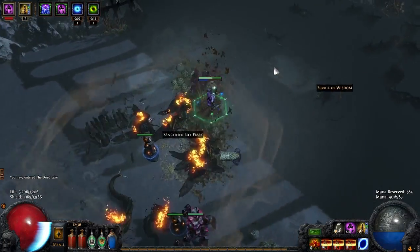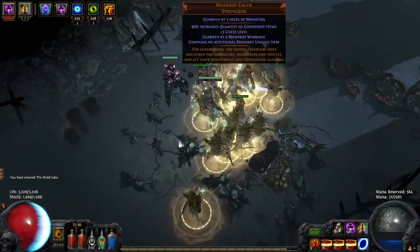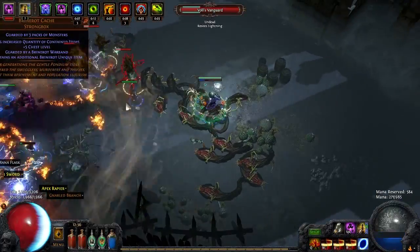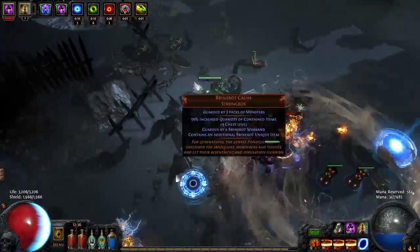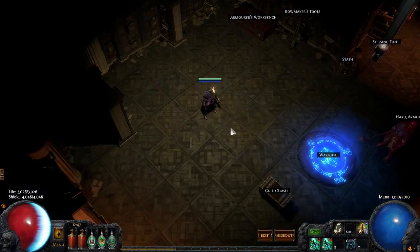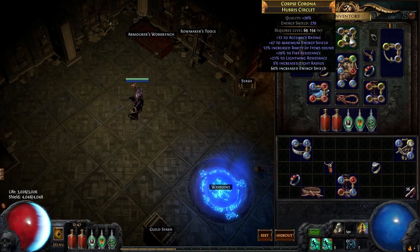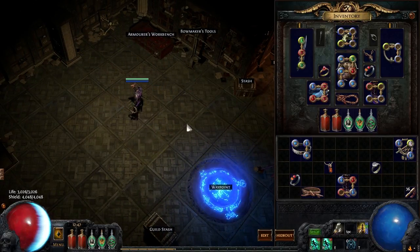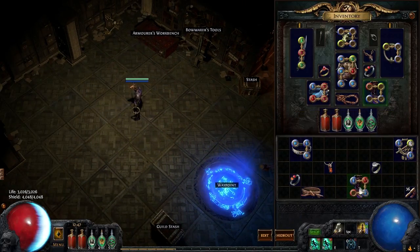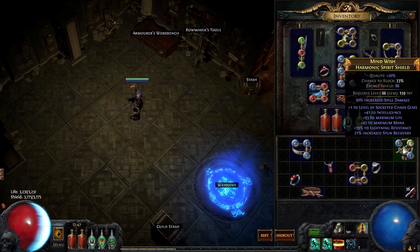What's up everybody? It's Wabacha, and as I said before, I'm doing a video while I'm transitioning over from Life to CI on my latest Shockwave Totem build. As you can see, I was able to pick up some starter CI gear. I'm hoping this puts me around 8K ES after transitioning to CI. I did this all on a budget too.